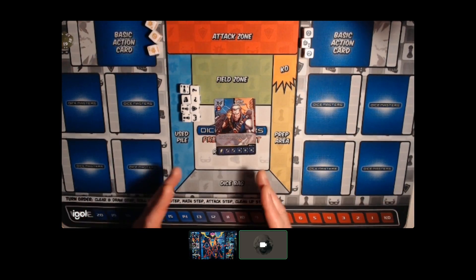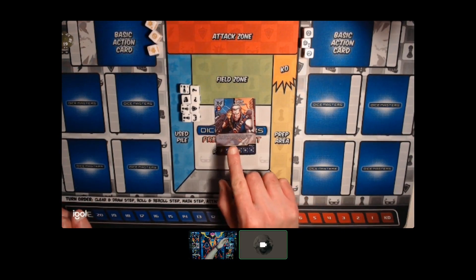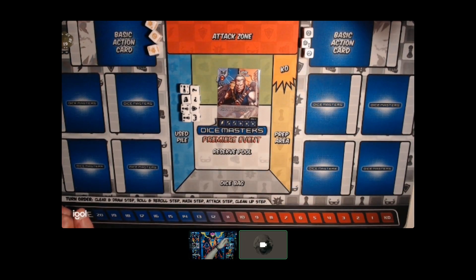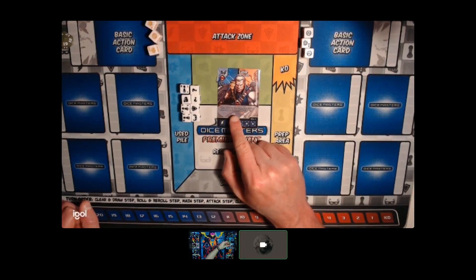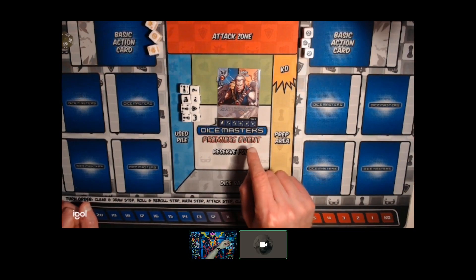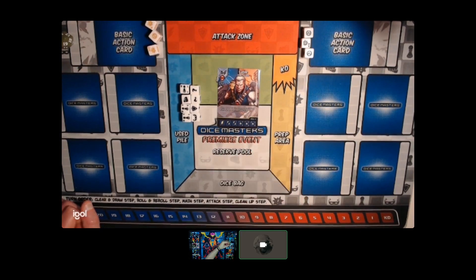I've chosen this card as a way of enforcing a bit of orange on myself, because he is a bit of a win-more. Probably if you've got enough stuff on the board to make this worthwhile, you might not actually need it. But I'm going to build a team around it, and then make another video where I definitely buy it and try to field it. So what do we need to make this work? We need to think about the win con itself, because on his own he doesn't do that much. He doubles the printed attack of all other character dice - he himself doesn't get doubled - so we need other dice to do the work.